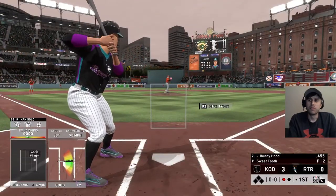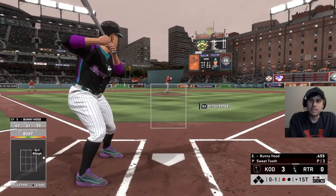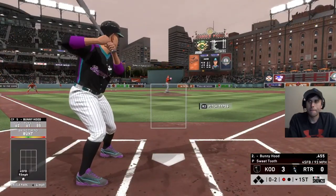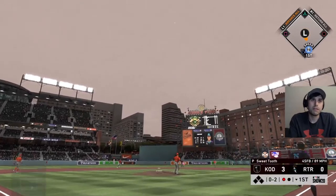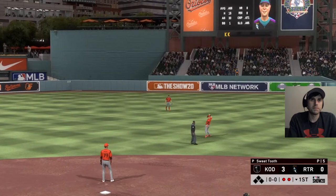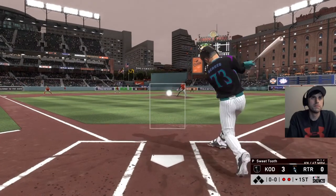Going for a bunt with Bunnyhood — he's got decent contact and power against lefties, but the bunting is just so good with him. We're already playing behind down three to nothing. That would have been a good bunt but it's a lazy pop out to center field — quickly two down. Surges is up, that's a third out for us this game.